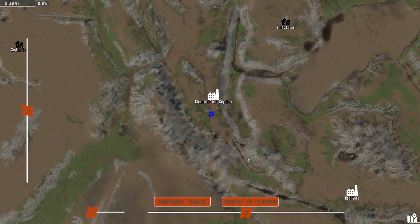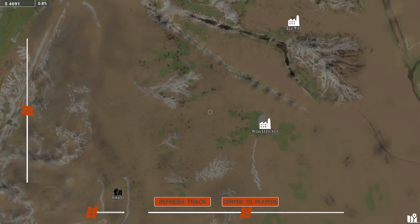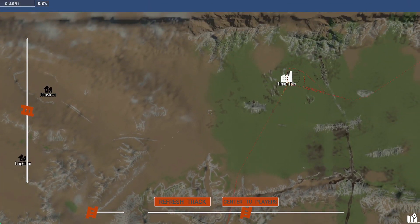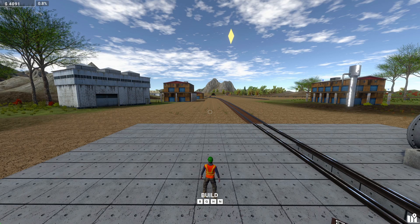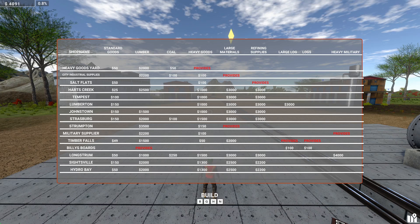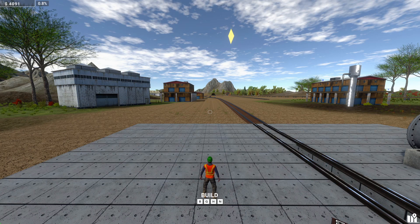We've got a coal mine over here, heavy goods yard that takes coal, Tempest I believe takes coal, a whole other bunch of places to take coal. So coal, heavy goods yard, city industrial supplies, Strasburg and Longstrom on this map all take coal. But people are struggling with where and how to deliver it, so we're going to take a look around the map.